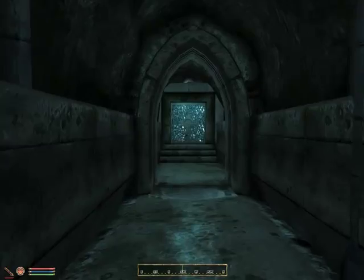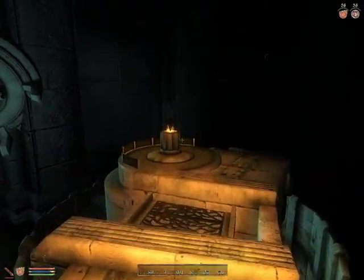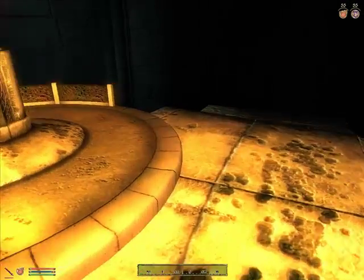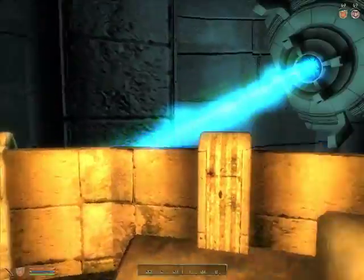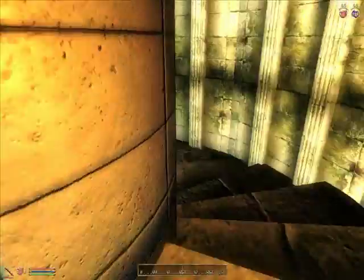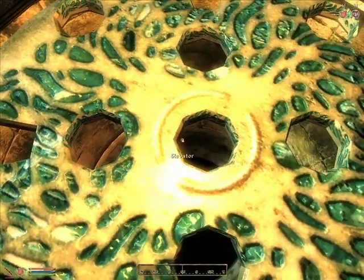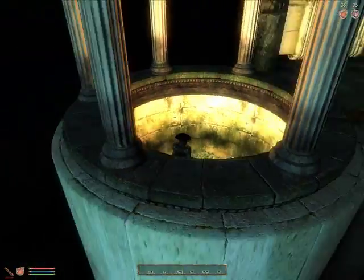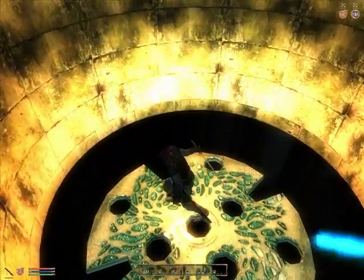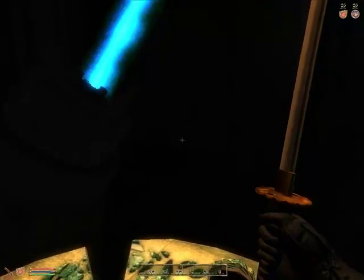Alright, this door did work, which means we have a new area we can go into. Probably should turn back on the lights — there we go. Now we're out here, which is the same area; I think the balcony we were just on is like up there somewhere. We've got more of the cool laser things going on here, we ascend the staircase, we get in another elevator.